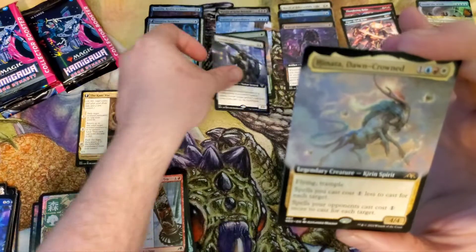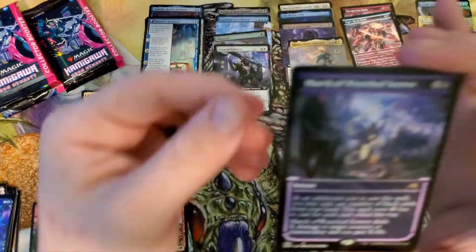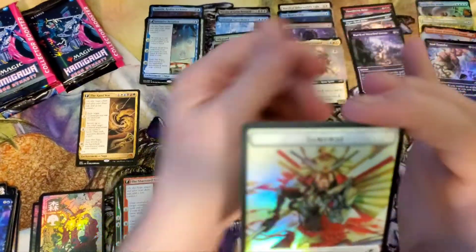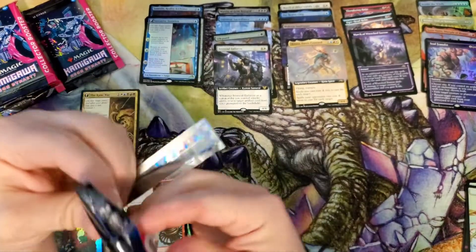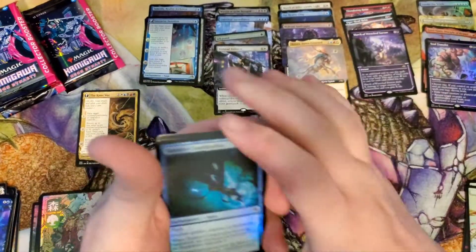Iron Soul Enforcer. Kinata the Don Crown. March of Wretched Sorrow. And a Soul Transfer. I'm not sure, but I feel like I'm getting absolutely hosed here. We have the Kami War and a bunch of... meh? Hinata's cool, but... meh?